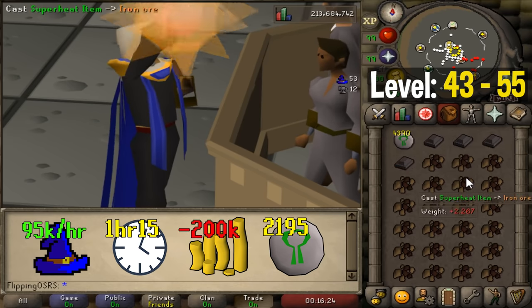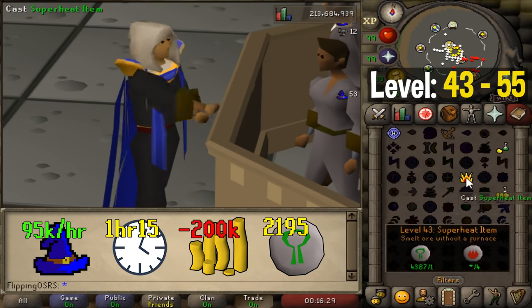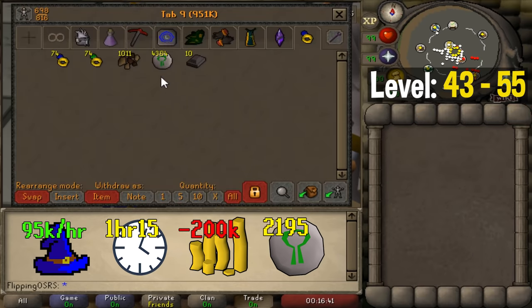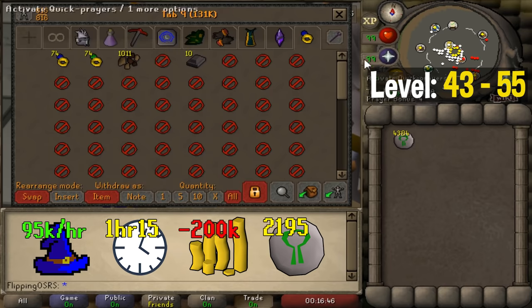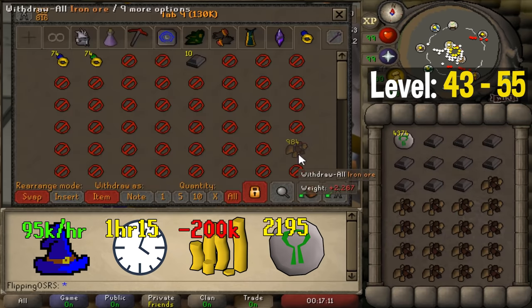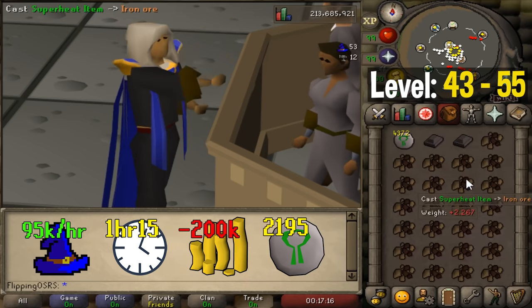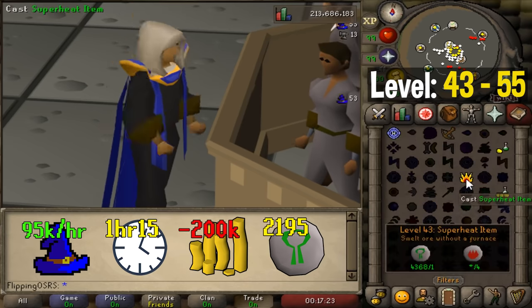Superheating any bar can get you up to around 95,000 experience per hour, meaning it will take around 1 hour and 15 minutes to reach level 55. For superheating, I'd highly recommend using bank fillers. Withdraw all your nature runes and remove the bank placeholder, then go to menu settings and fill your bank with bank fillers. Hit the deposit all button and your nature runes will stay in your inventory. I personally prefer superheating around half an inventory, then banking and withdrawing again — this keeps your mouse in the same position, making it much easier.